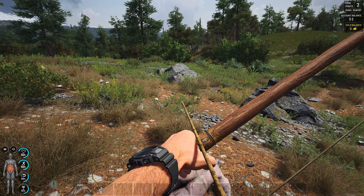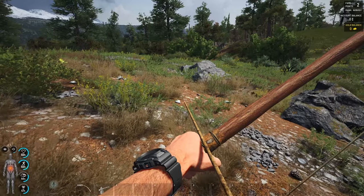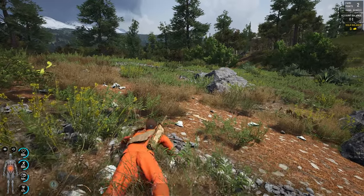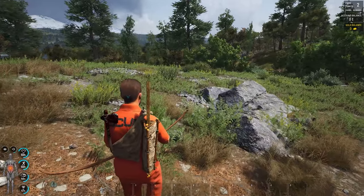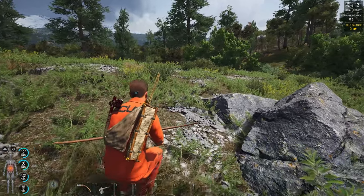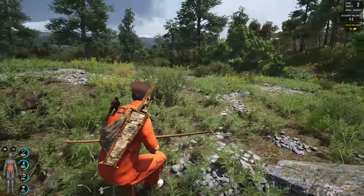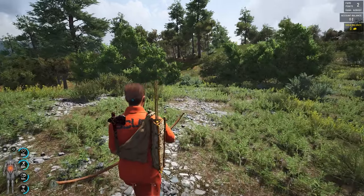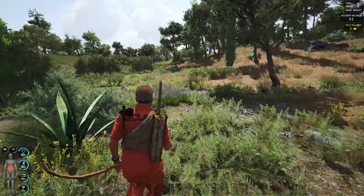The second icon above your head is the speaker icon, and that basically shows you the amount of noise you make. So if you're crawling, you can see you're making very, very little noise. And then if you're walking, you can see the noise level. If you're crouching, you can see that crouching is very viable when it comes to sneaking around. It's definitely better than walking, and it's a lot better than jogging. And it's a ton better than running.